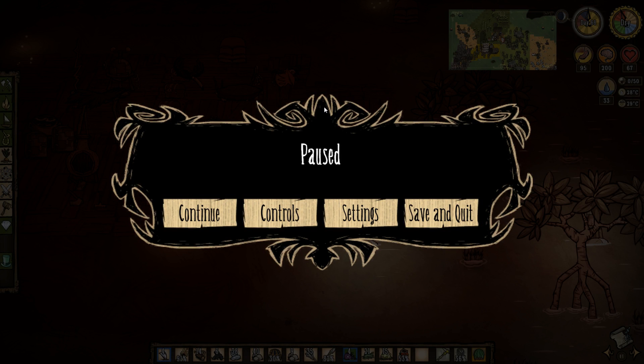Hey guys, Misto here, and welcome back to Season 3 of the 100 Day Challenge, starring Maxwell, a lover of bacon and eggs. In this episode, we're going to cook up more bacon and eggs, and we have three more days of summer.